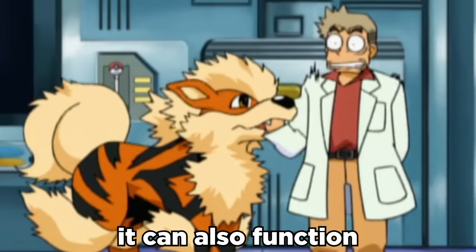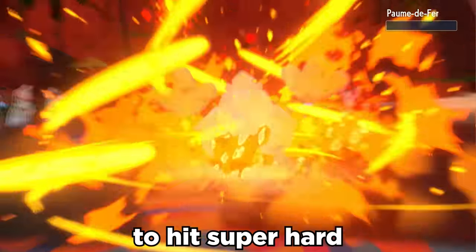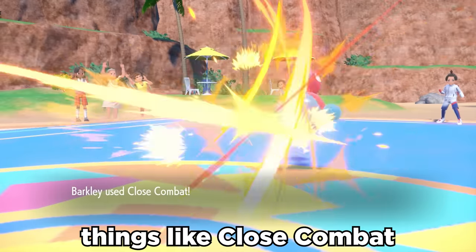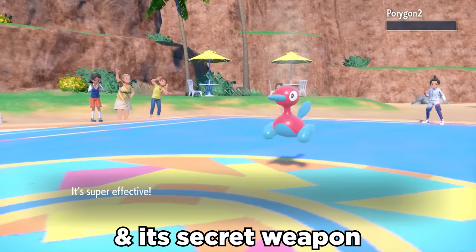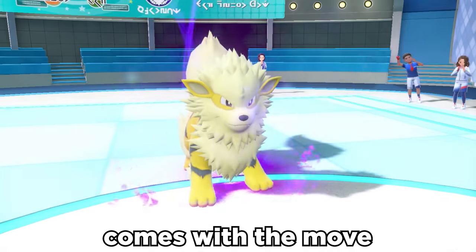But it can also function as a full offensive threat. It's got access to STAB Flare Blitz to hit super hard, along with coverage in things like Close Combat, and its secret weapon — Extreme Speed. However, the true secret sauce comes with the move Curse for setup.